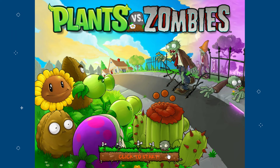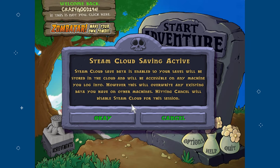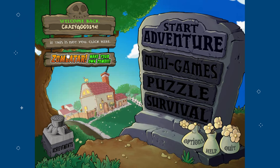I've personally played the PC version, the Android version, and the DS version. I do own the 360 version but have yet to play it. Anyway, let's get started — I'm going to create my username, going with the usual 'CrazyGood294.' As for Steam Cloud, I think we're good without it. Alright, we're here on the main menu.